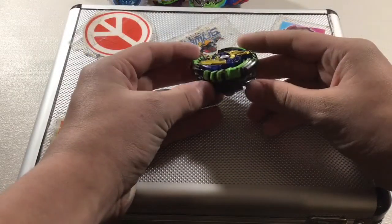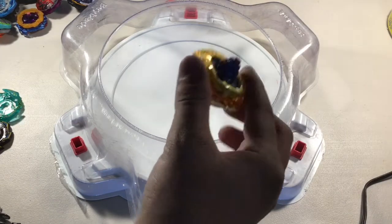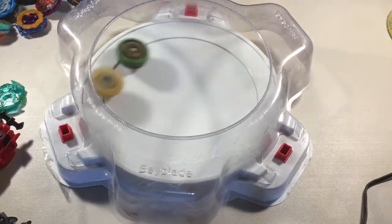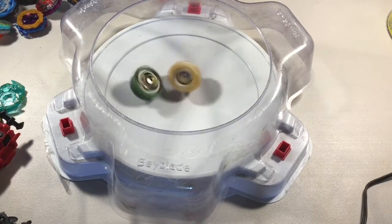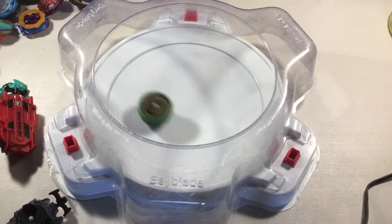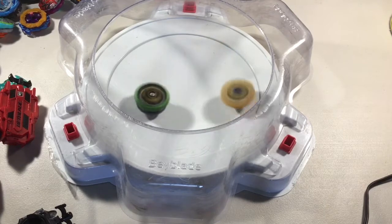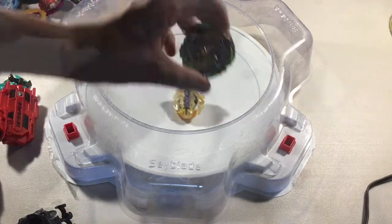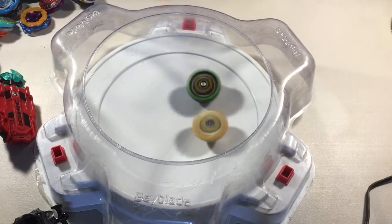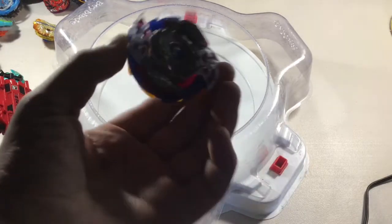That's the explanation. Without further ado, let's get into the test battles of Monster Joker. First up we have a basic attacker: Buster Excalibur Five Star Quick Dash. The result is 3-1.